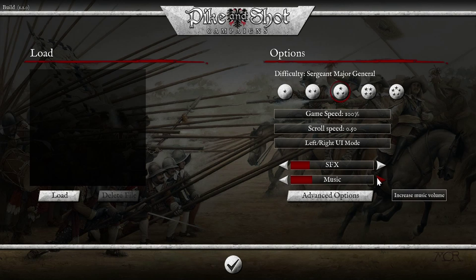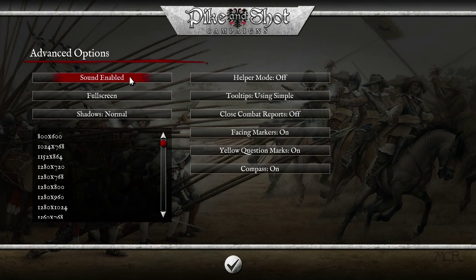I'm going to increase the volume slightly. You've got scroll speed, which I probably want at a hundred percent. You've got left and right UI mode — I don't actually know what that means, it's got to do with the mouse. You also have advanced options: sound, full screen, shadows on normal or high. You've got help promote off, tooltips set to simple — there's a lot of detail you can go into with the tooltips. Close combat reports also have detailed on and off. I just have them off because they pop up every single time there's melee combat, and there's going to be a significant number of those.